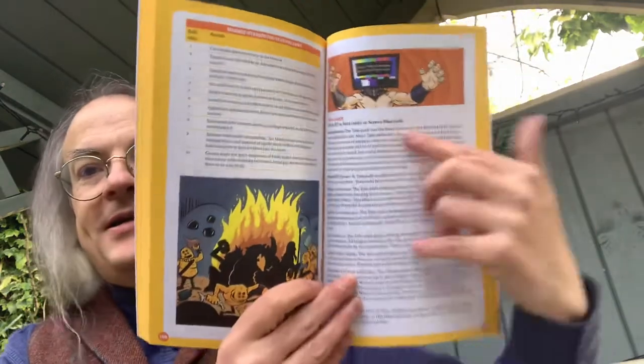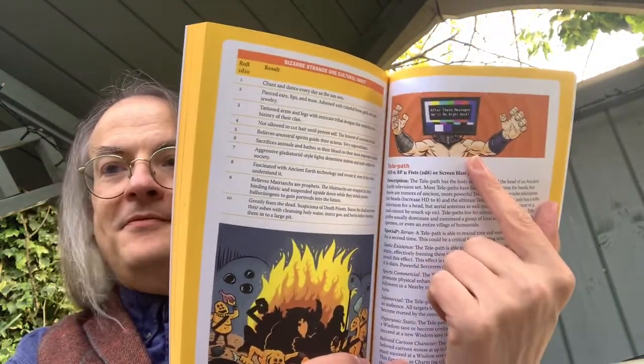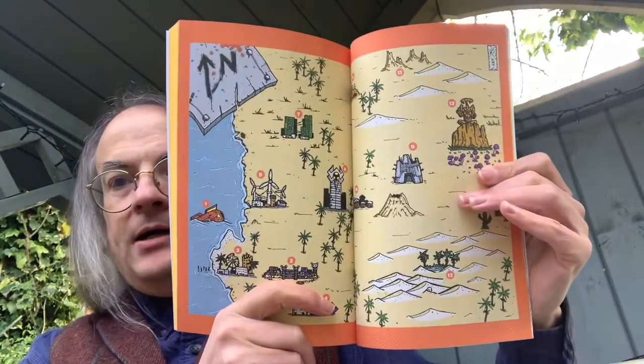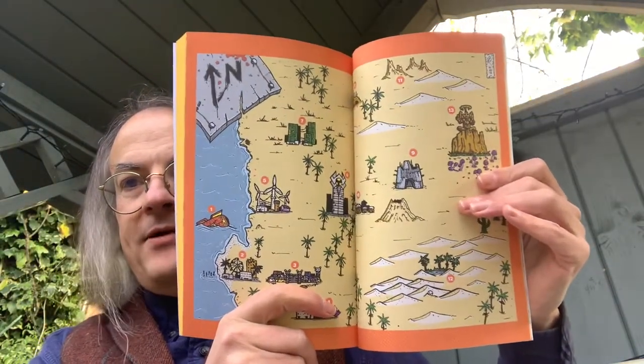There's even a telepath in the bestiary — puns included, which I approve of. Then we get a section on the Western Land — basically California as is — with a really simple map of the area so you can run a sandbox on this, with loads of places you could visit.